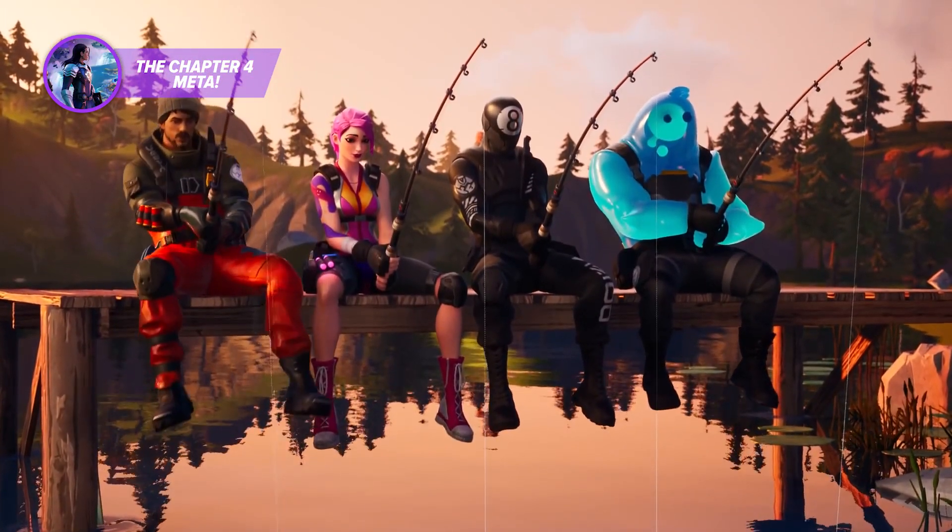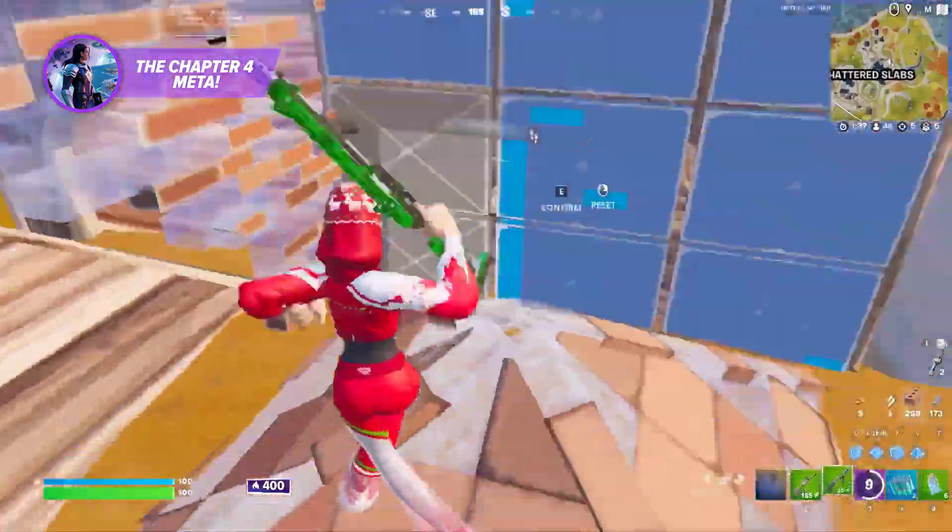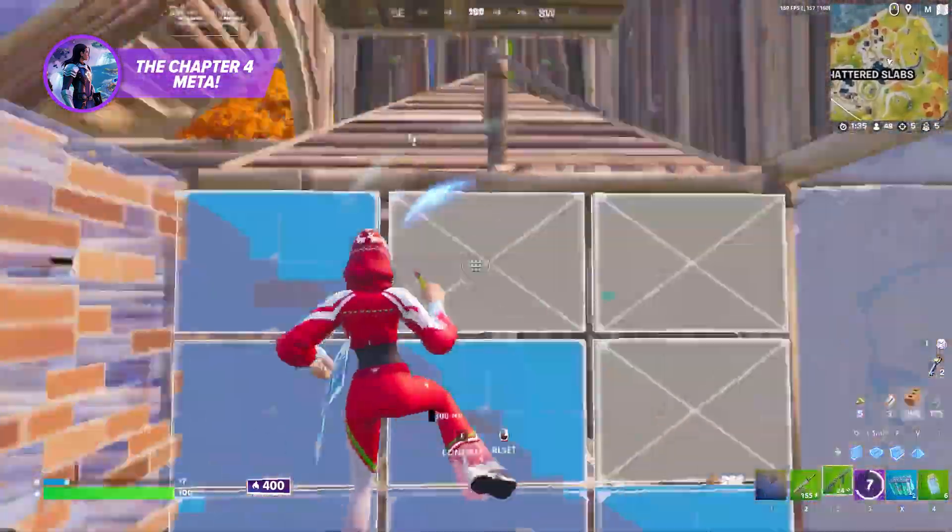Six minis and six chug splashes are the best items when it comes to time-to-reward ratio, and can be used pretty easily in intense fights. If you're able to grab one but not the other, do your best to find floppers or slurpfish. These are the next best thing, and have been pretty slept on as of recently.